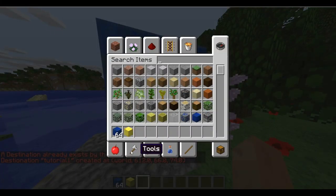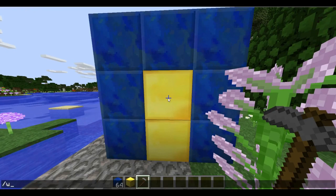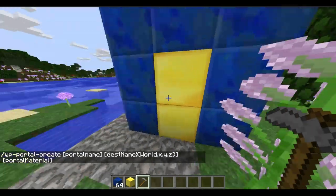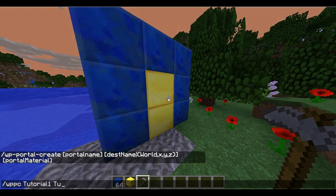With 'wpdc' you can see which destination will be — for example, 'tutorial1'. If you want to make a portal, you must have a tool — just select the stone, for example. Now we've got 'wppdc', which means warp portal create. The portal name is 'tutorial1' and the destination is where we just set as 'tutorial1'. You can find the destination in tutorial1.